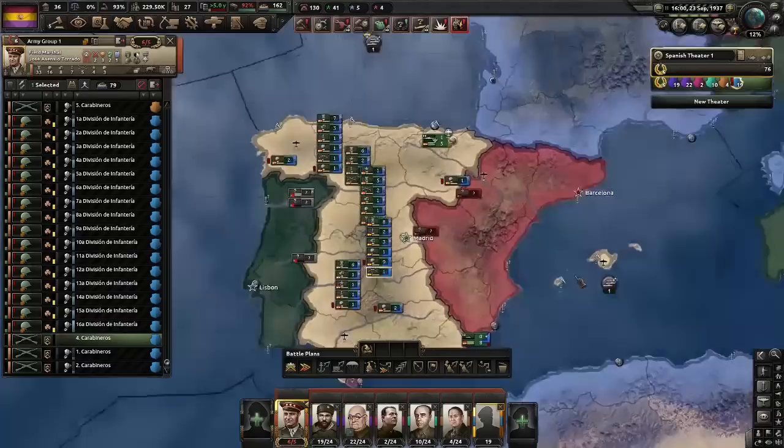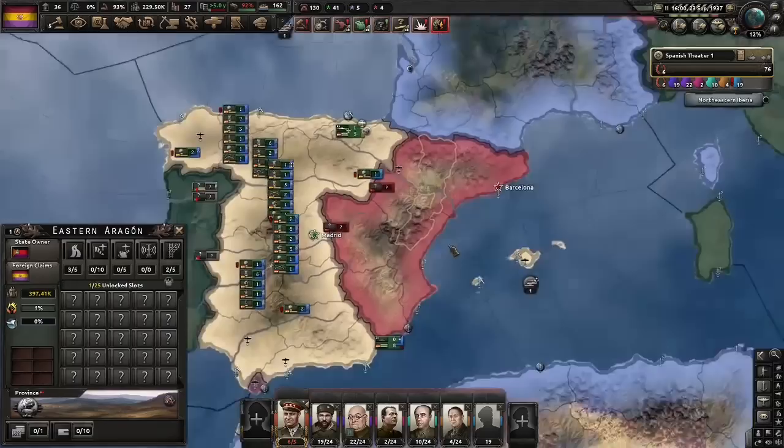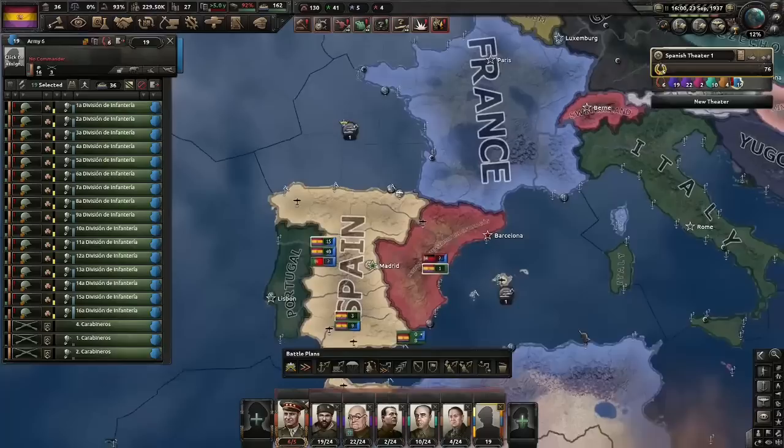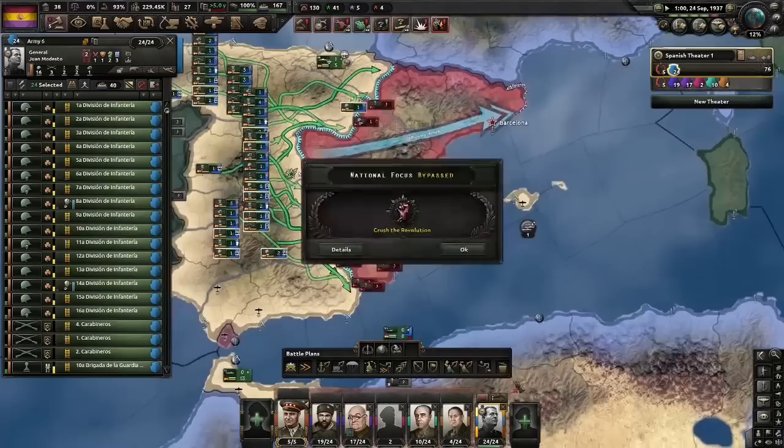At three o'clock it's the anarchists, who have a very weird spawn — they own much more than the Regional Defence Council of Aragon would ever control. This is Aragon, and they are mostly centered around Eastern Aragon. But there are advantages to this for us, specifically leader grinding. Let's grind one Medisto — break him off, give him a few more units, and park him on the front line with the anarchists. Let's also re-accept those volunteers from the Soviets.